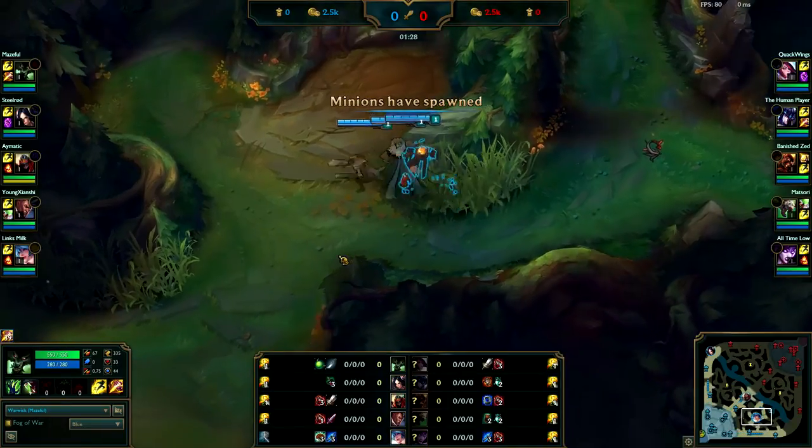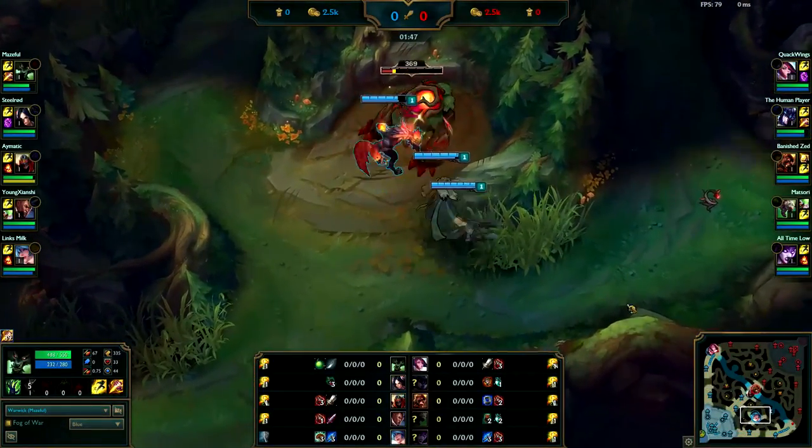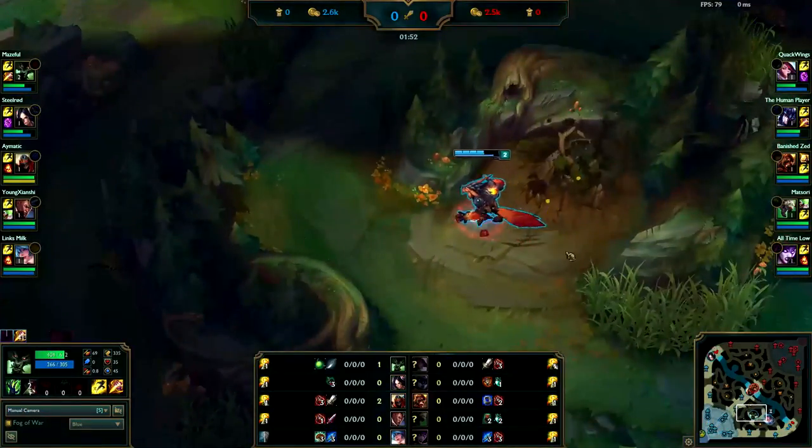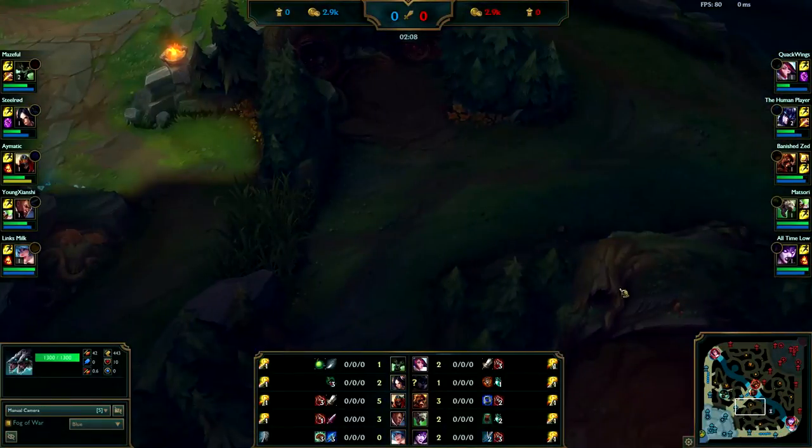But it looks like you're going to be playing a very safe start, getting a leash from your red buff. The only time I'd recommend something like this is if the enemies already know your strat or if they saw you when you were trying to do your thing. Anyways, let's see what you do. It was smart to skip raptors — you take too much damage and your clear is too slow on them.